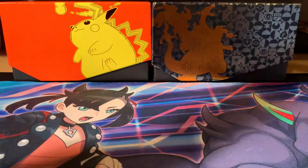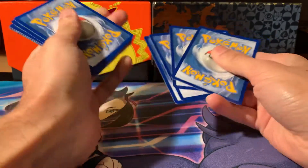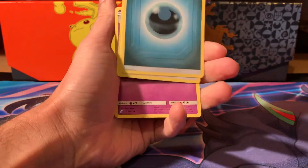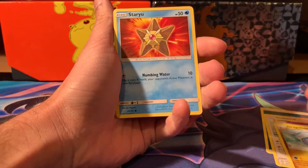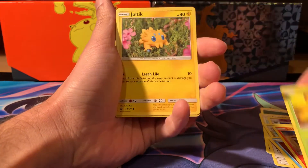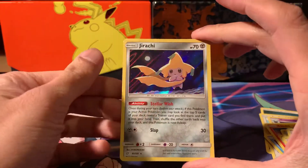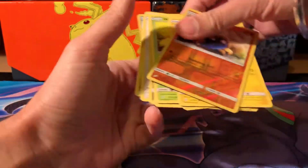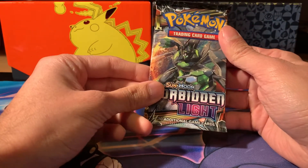Let's go into the next pack - again searching for that Pikachu Zekrom. I actually haven't got the original GX version either. We have: dark energy, Farfetch'd, Cosmog, Dragonair, Staryu, Litten, Zorua, Weedle, Joltik, Kabuto reverse, and a Jirachi. That's a really nice Jirachi holo there! We've got a holographic in the second pack.